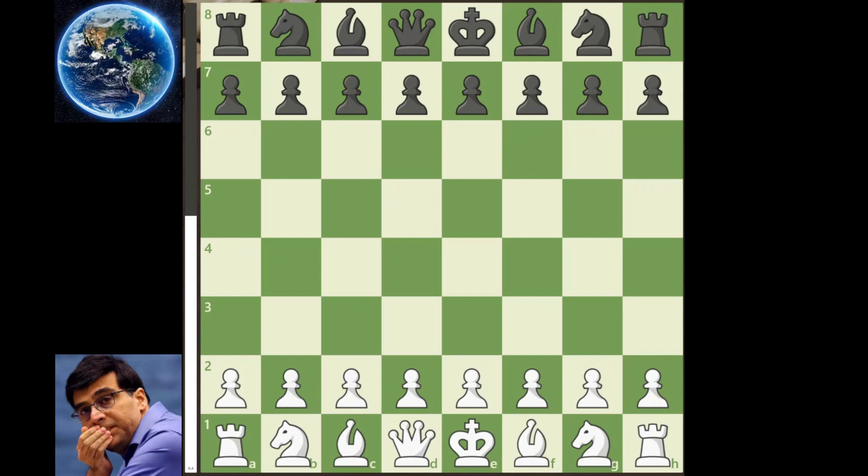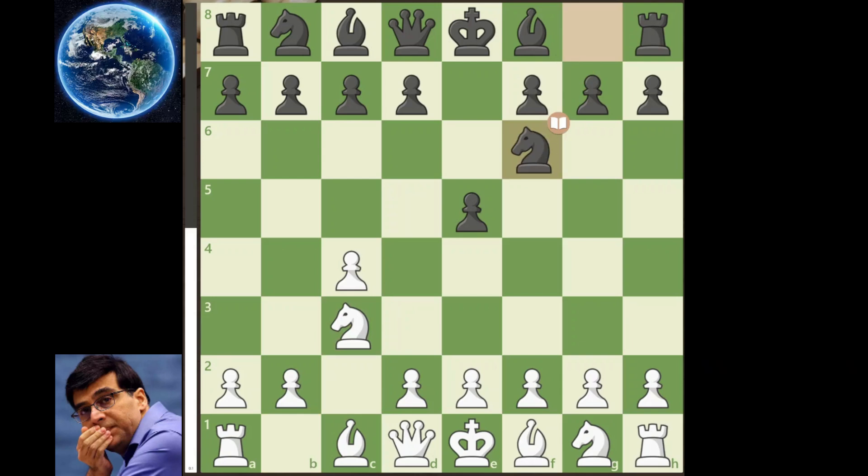On day one, Vishy Anand starting with the white pieces goes 1.c4, the English opening. The World replies with e5, the King's English variation. Knight to c3, the Reverse Sicilian variation. Knight to f6, the Two Knights variation. And knight to f3, knight to c6, the Four Knights variation. Then g3.